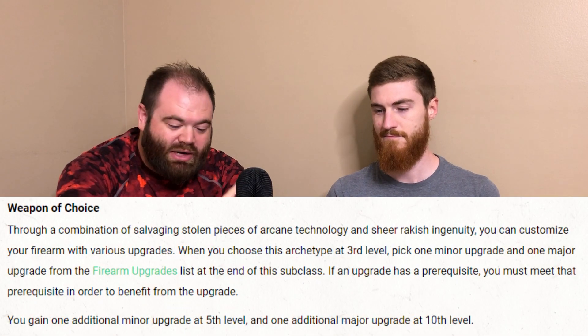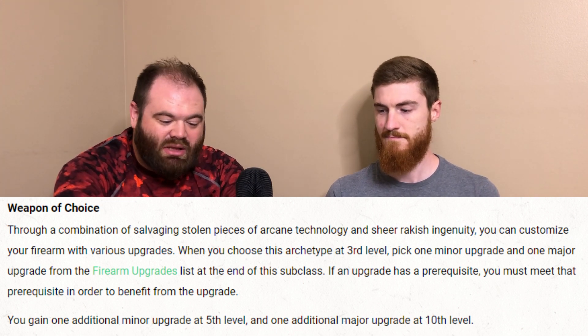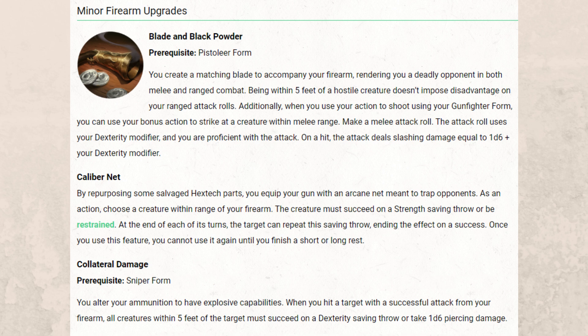So you get up to 4 quick shots with your Pistolier or 1 big shot with your Sniper. But there's more — Weapon of Choice lets you, when you choose your archetype at 3rd level, pick one minor upgrade and one major upgrade from the firearms upgrades listed below, similar to how Eldritch Invocations work for Warlocks. You get an additional minor upgrade at level 5 and an additional major upgrade at level 10. Blade and Black Powder lets you do a melee attack with your gun dealing slashing damage, and it does not impose disadvantage — normally attacking with a ranged weapon in melee range gives disadvantage. Caliber Net gives you a chance to force a Strength saving throw or restrain the target once per rest.